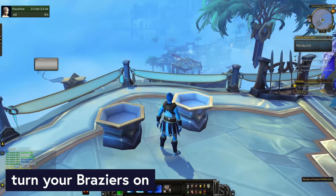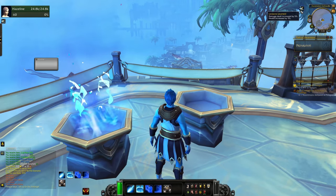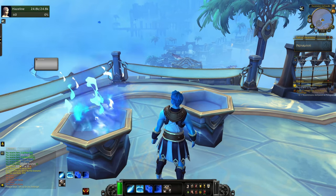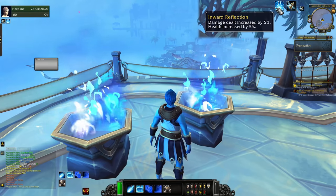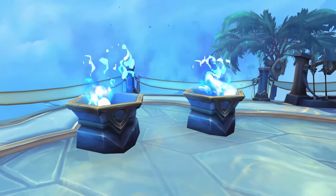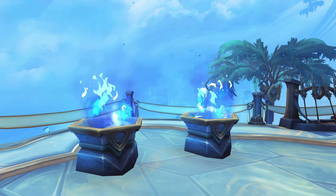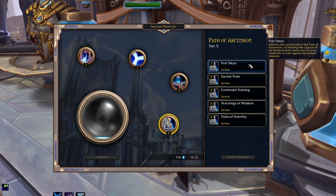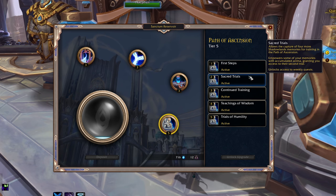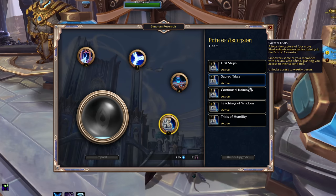Speaking of buffs you'll need to turn off for Master of the Path eventually — there are these braziers. You unlock one at rank 3 of the Path of Ascension Sanctum building, and the other when you upgrade it to rank 5. Each one gives your soulbind 5% health and damage done. You can turn them on and off by clicking on them; as long as it is flaming, it is on. You'll need to turn them off for the Master of the Path achievement, but outside of that, make sure they're burning. You do not need to beat any fights to get them — just upgrade the building. So if you want an easier time with the early fights, nothing stops you from waiting until rank 5, giving you both braziers and 10% health and damage for all those early fights.